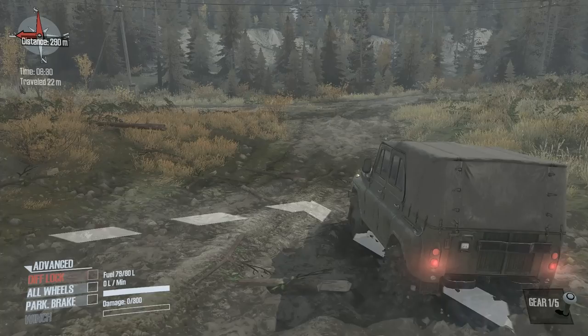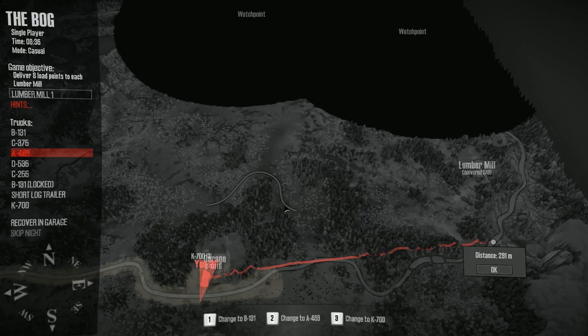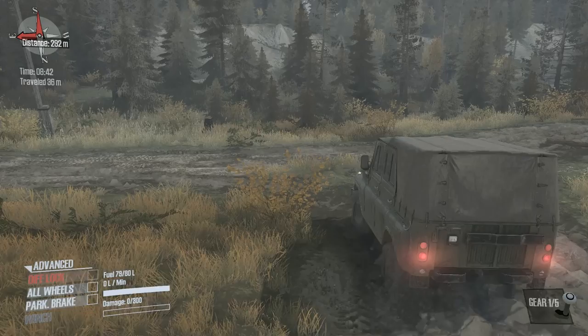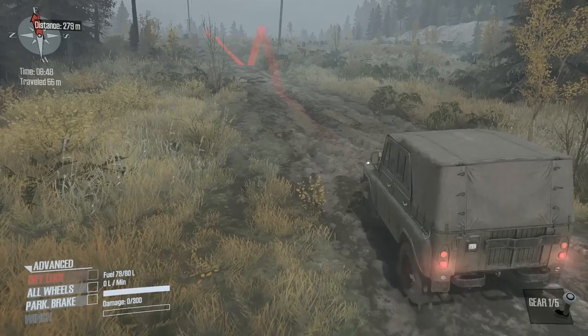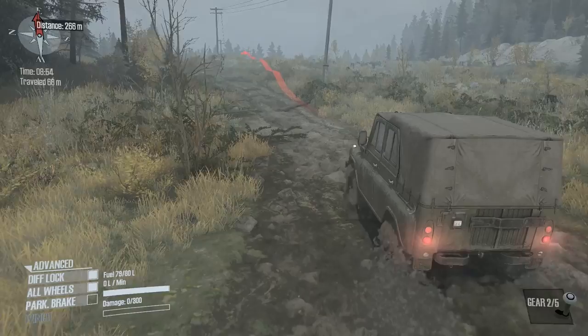This vehicle right here — I need to check the map to see what it is. We are in the A469. This looks a bit like a Land Rover; I don't think it actually is a proper Land Rover, but it looks close enough to me. So I'm just going to refer to it as a Land Rover from here on in, which will probably upset a lot of people. First of all today, I'm going to go for all-wheel drive and diff lock — just go for the whole thing.